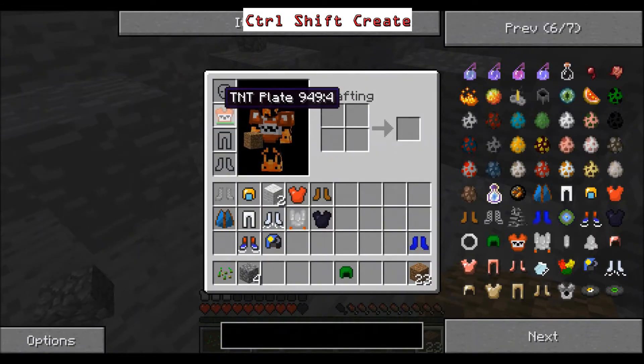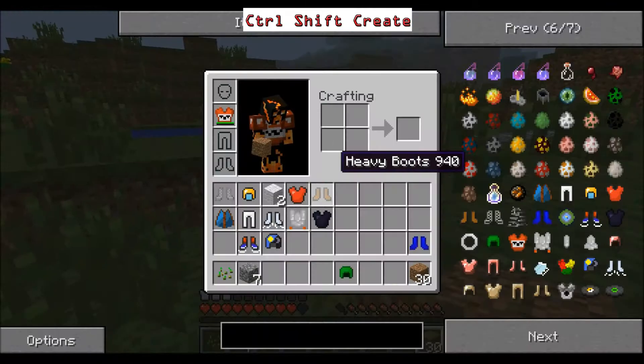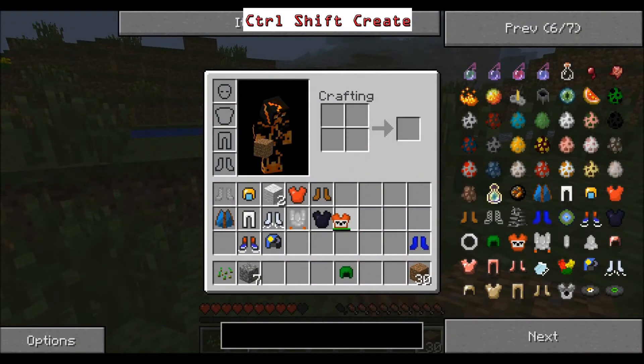It's taking some damage from the TNT Plate — I don't know if it'll degrade the more you use it. Let's swap over and see what else we've got. I showed you the Fire Plate already.